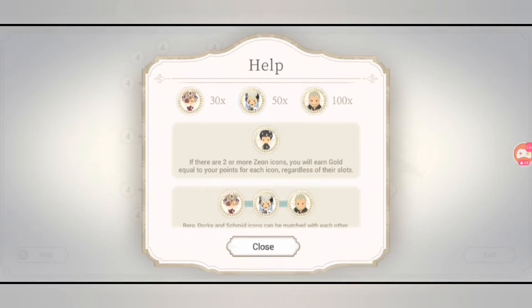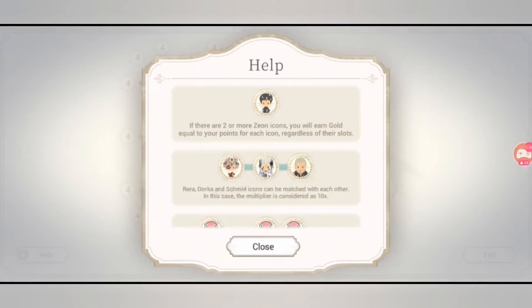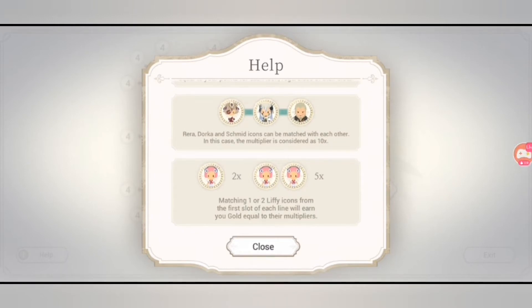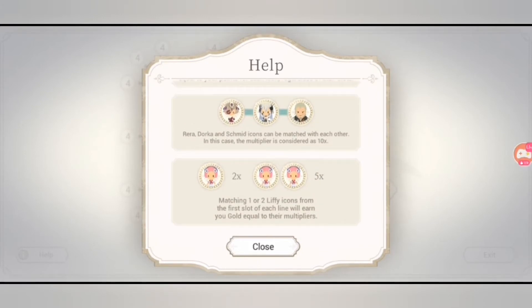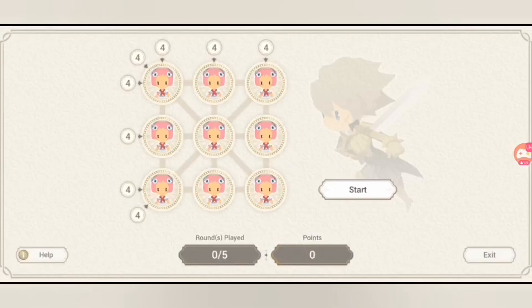Schmidt is the highest multiplier at 1x100. If there are two or more Zeon icons, you earn gold equal to your points for each icon regardless of their slots. Rera, Dorka, and Schmidt icons can be matched with each other — in that case the multiplier is considered as 10. Matching one or two Leafy icons from the first slot of each line earns you gold equal to their multipliers. This is different from real-life bingo.